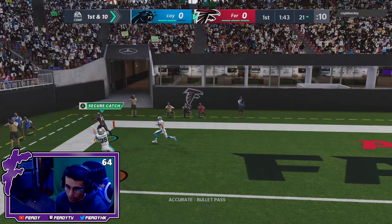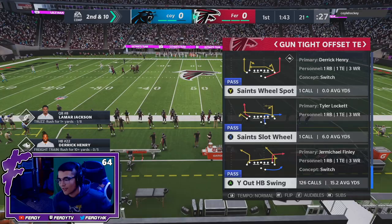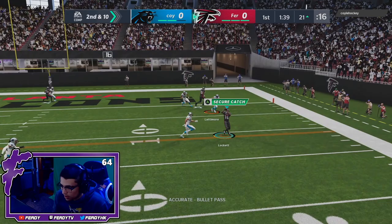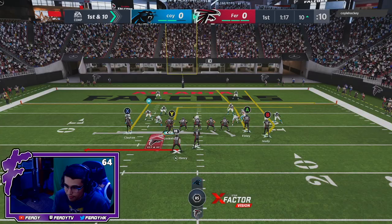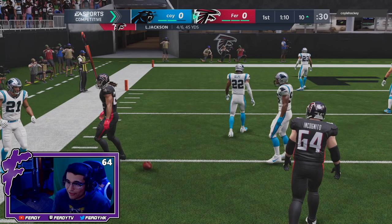Come on Lockett — touchdown corner! But he goes out of bounds and doesn't get his feet down. Crazy stuff — how is that not a touchdown? We have Lockett open, let's go — possession catch, let's go! Gonna try the slip screen here, trying to get him off of Delpit. We got him — but the blocks did not set up for us right there. Thankfully we get back to the line of scrimmage.